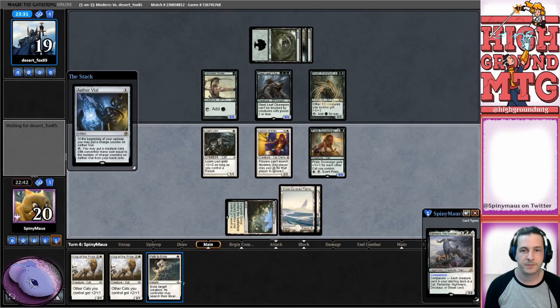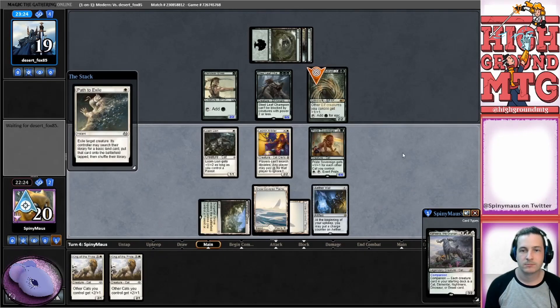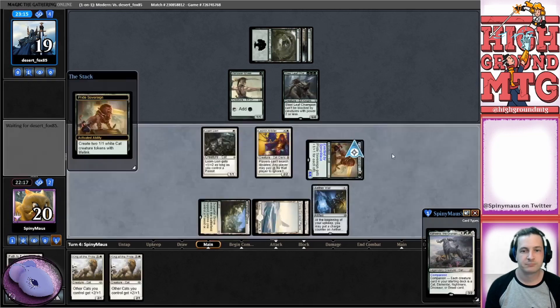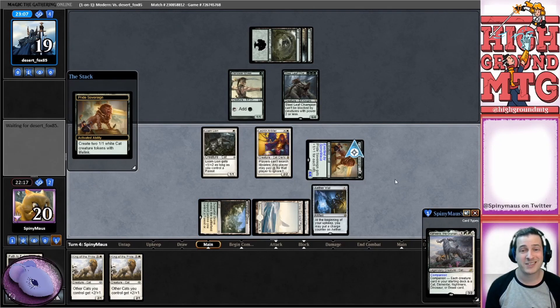Let's just put out vial. Are we on for the trade with Steel Leaf? Or do we just make little cats? Let's make little cats. We can take a hit here. Path Arc Druid - they can't search. Tapped out, I guess they have the land where elves but that cannot tap for two. We're gonna exert, we're gonna make some cats. Also gives them lifelink - next turn we'll put down King of the Pride, we can attack for six with lifelink.